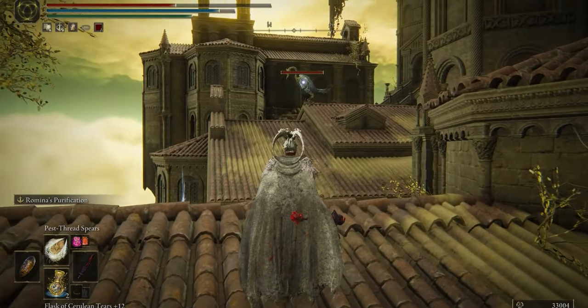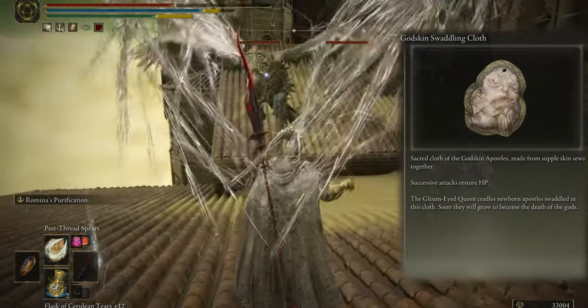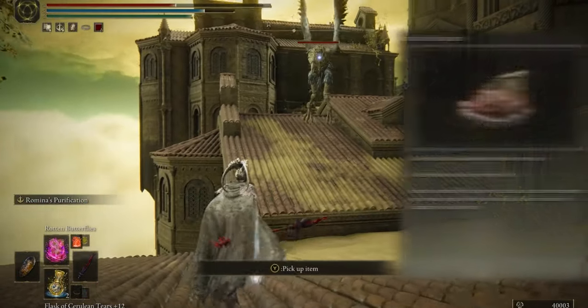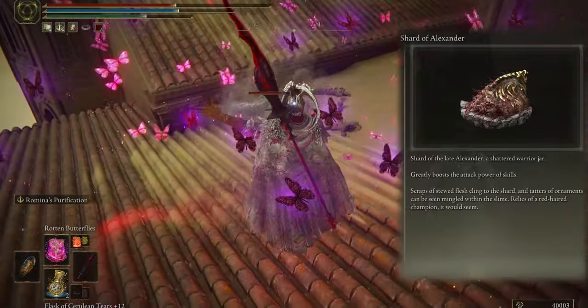The second talisman is Godskin Swaddling Cloth — successive attacks restore your HP. The next talisman is Shard of Alexander, which boosts the attack power of skills.